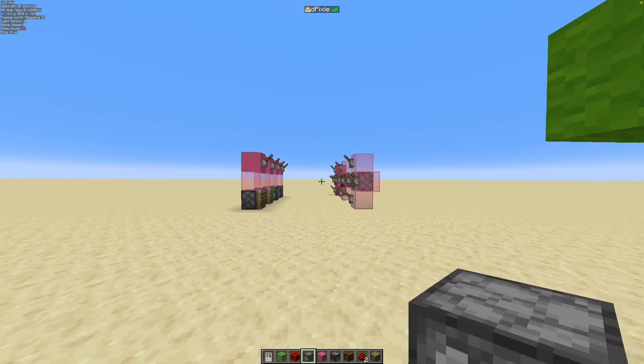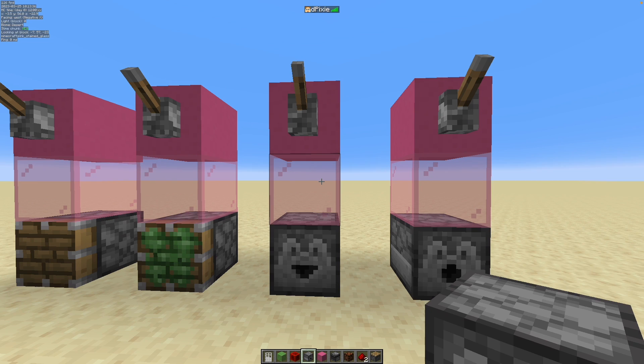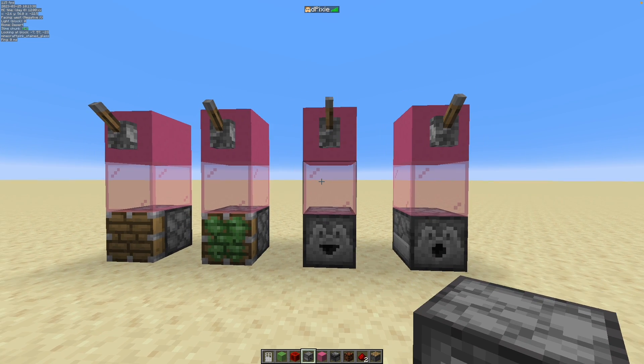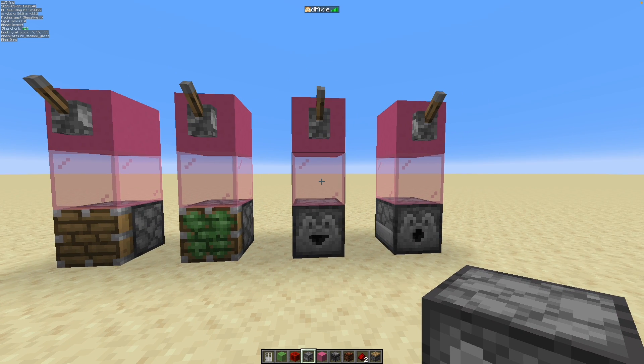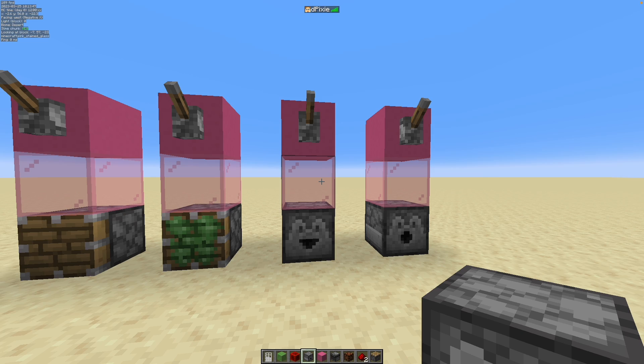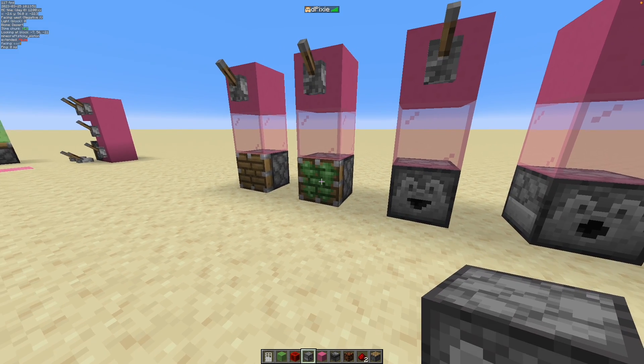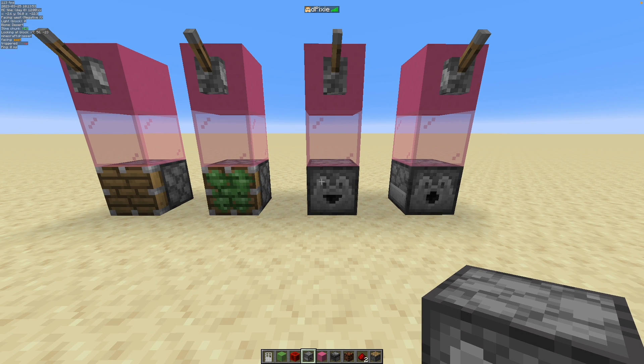This doesn't only work with pistons. Marcus's code reuse extends to pistons (both kinds), droppers, and dispensers, so you can basically use this phenomenon for all four of these components. It's sometimes a nuisance, because you're powering things you normally wouldn't think of powering — like if you power something that would power this block, you're actually powering the piston, dispenser, or dropper underneath.